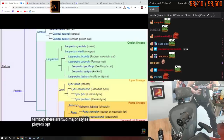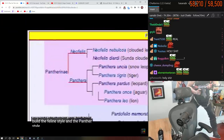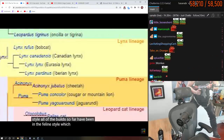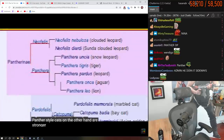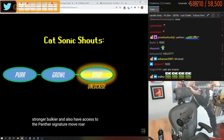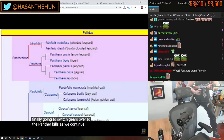There are two major styles players opt for when going for a cat build: the feline style and the panther style. All of the builds so far have been in the feline style, which generally has higher mobility but lower strength. Panther style cats, on the other hand, are stronger, bulkier, and also have access to the panther signature move: roar. So we're finally going to switch gears over to the panther builds as we continue up the tier list.